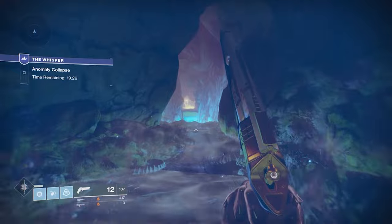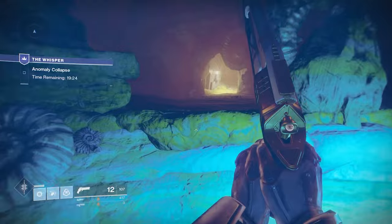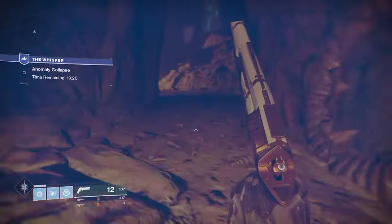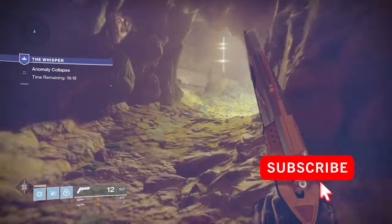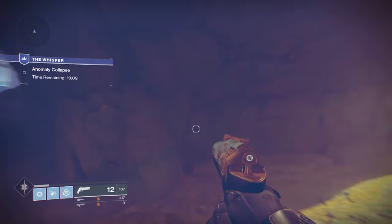What you're looking at is an area where you work through and you're doing some jumping. One thing I'm not showing you here is there's a way at the very beginning of this encounter where you can actually jump back and do a little shortcut to take about 15-20 seconds off the run. But overall you don't need to do that — you're just going down this path.